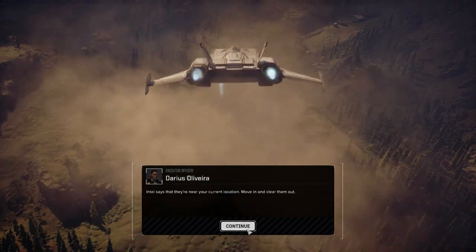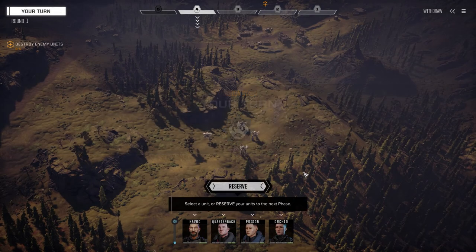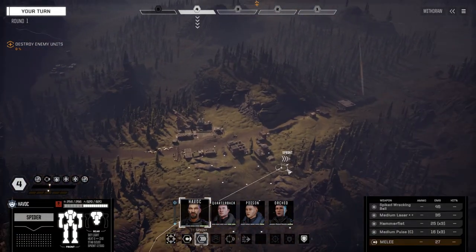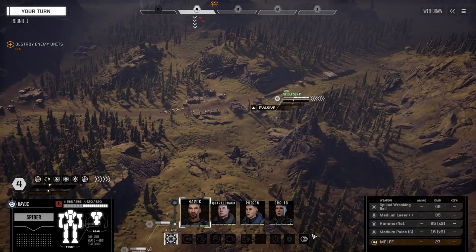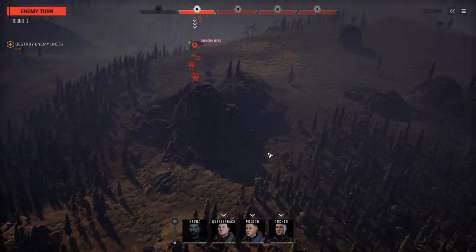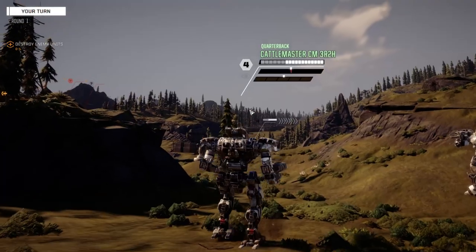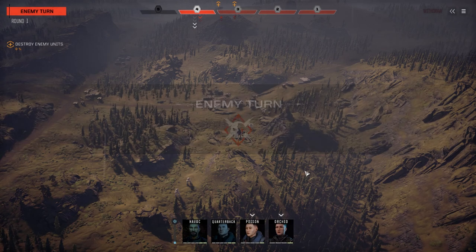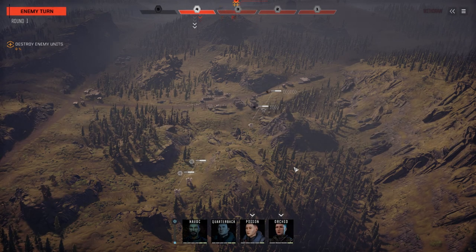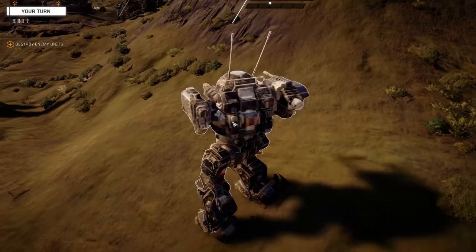All right, here we go — not the best map for this but let's try it out. Havoc, let's lead these guys to victory. We got some good speed here. We got company. Quarterback, get down into here — nice speed. Look at the speed on these urban mechs. The evasion is good on these guys — five chevrons of evasion is pretty good at the lower level.